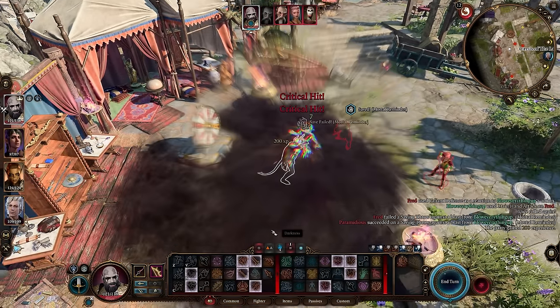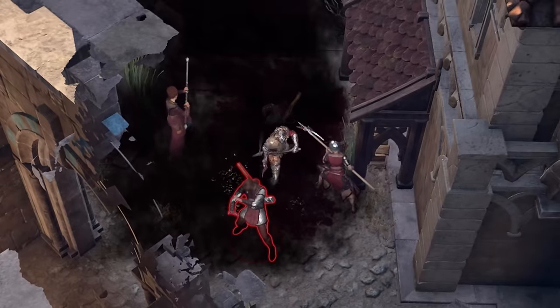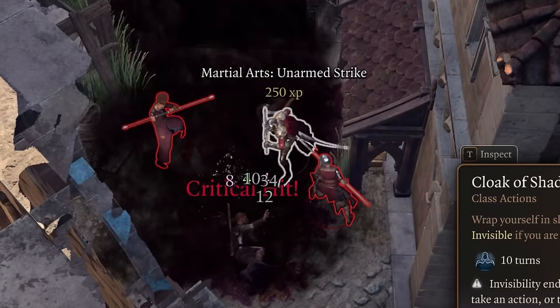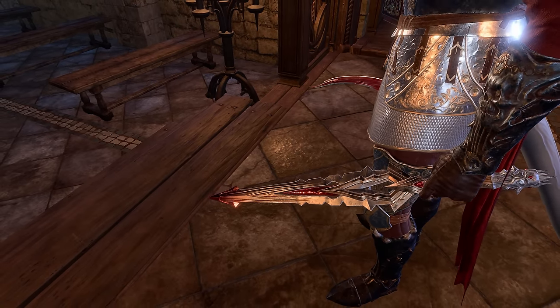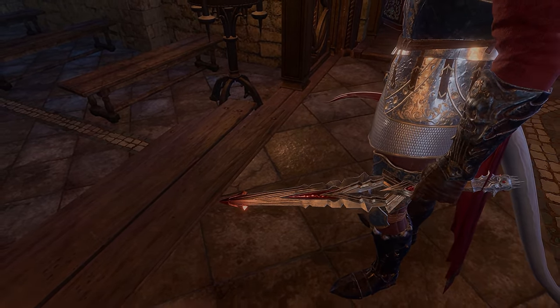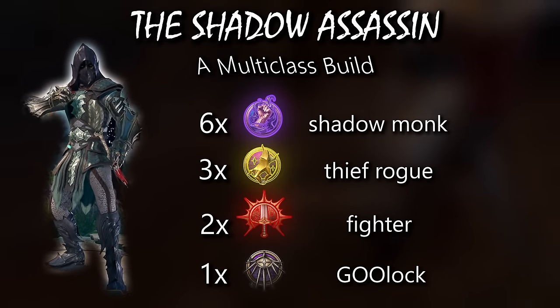We're not just going to make the chance to crit as high as humanly possible for maximum effect - we will also apply vulnerability to the pointy end of the dagger. So doubled, doubled damage. The Shadow Assassin is a multi-class build revolving around 6 Shadow Monk, 3 Thief Rogue, 2 Fighter, 1 Warlock.